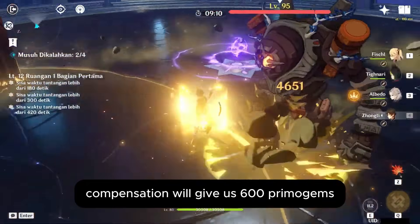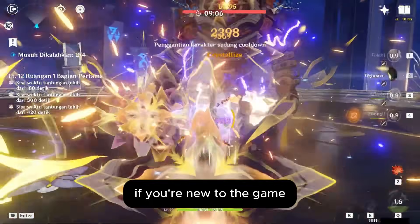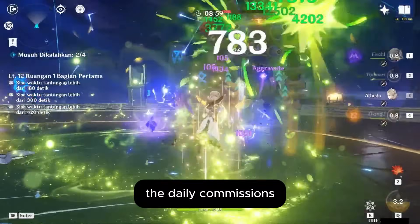The 4.4 maintenance compensation will give us 600 Primogems. If you're new to the game, Mihoyo gives 600 Primogems when an update is happening because of the servers, which will be shut off before the update.